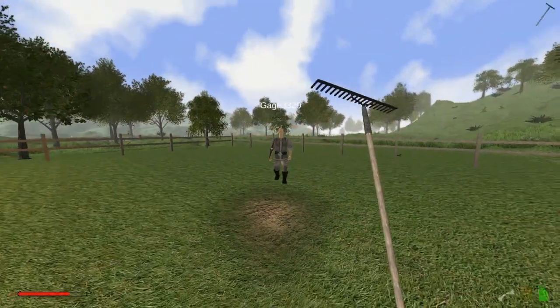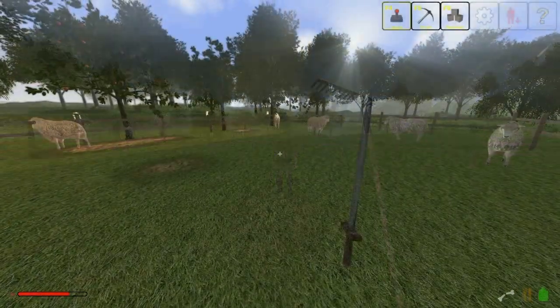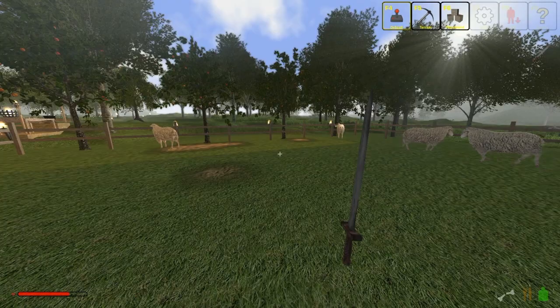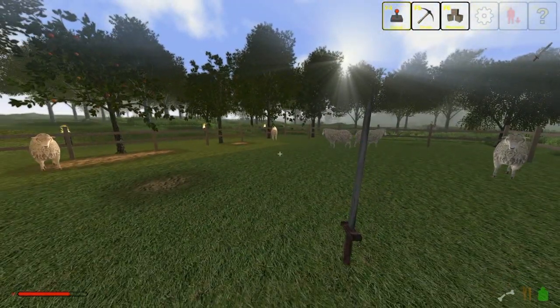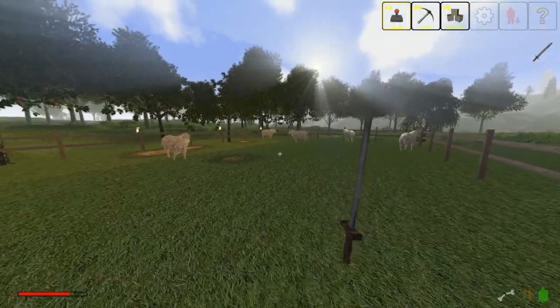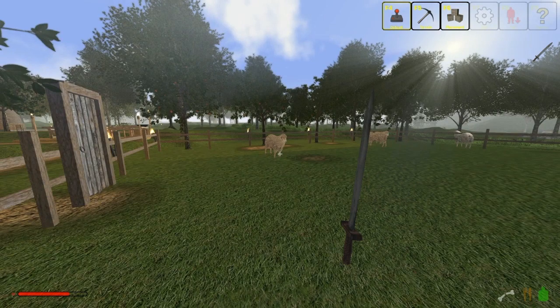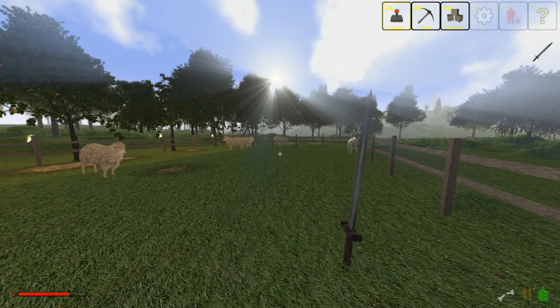Oh you're killing me — stay away, I have an axe! Okay, I couldn't resist — I put the sheep in, and I had to put this back into the video. Here's what our little pasture looks like with sheep — isn't it gorgeous?